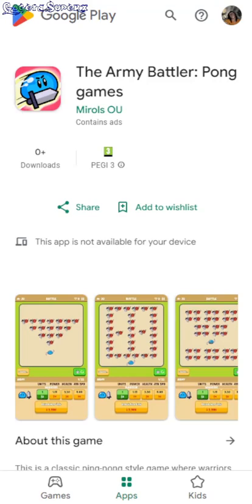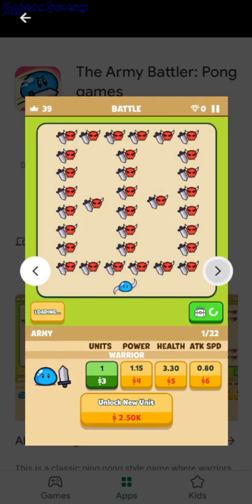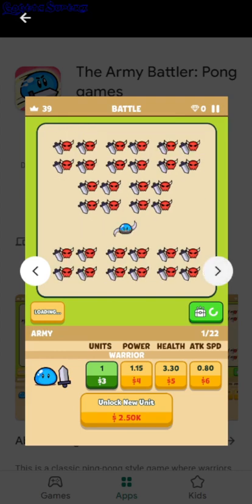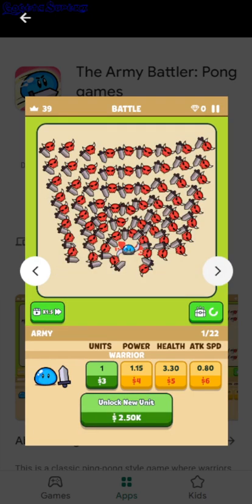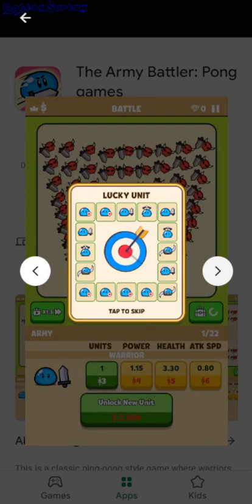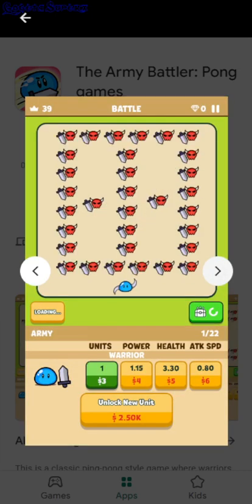Hello! The Army Battler Pong Games. So you have your character — this seems like an idle game because you have power ups at the bottom and then there's armies attacking you, and then you need to kill all of them. Maybe you can control your character somehow, like fling it or I don't know. I just see power ups at the bottom.